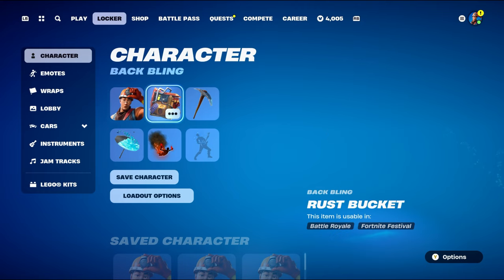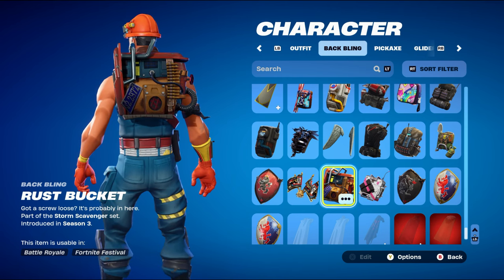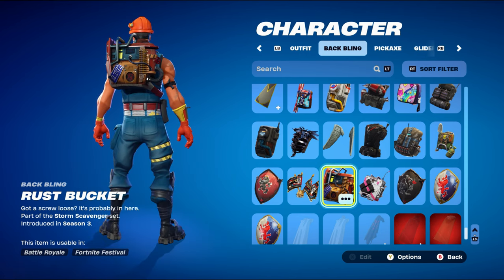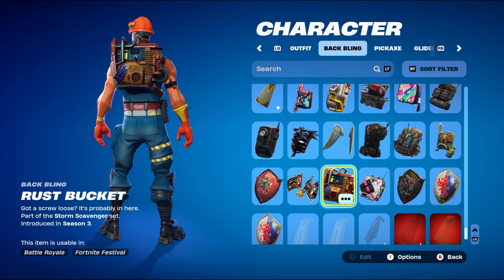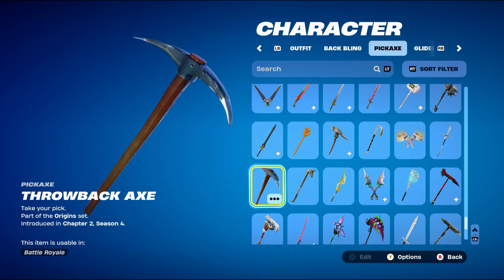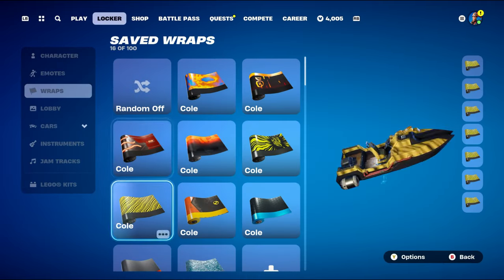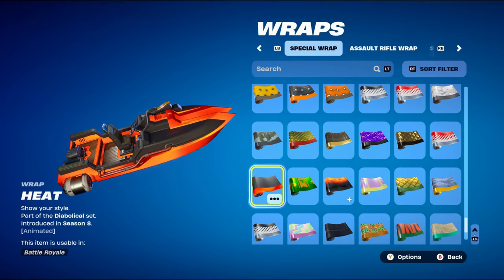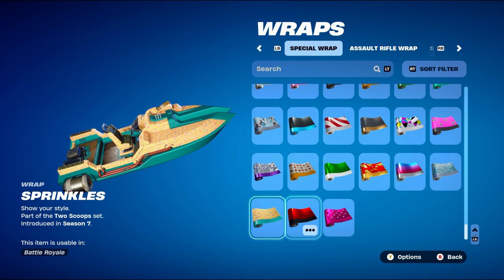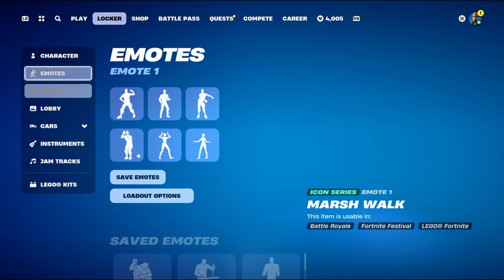For combo number nine, I went for a pretty OG combo. The back bling is Rust Bucket, part of the Storm Scavengers set introduced in Chapter 1 Season 3. We got this back in the day for free during extended server maintenance — the servers were down for like 10-plus hours longer than expected, so everyone playing at the time got it for free. The pickaxe is Throwback Axe, part of the Origin set from Chapter 2 Season 4 — basically the default pickaxe from Chapter 1, which you could claim for free for about a month in Chapter 2 Season 4. The weapon wrap is Heat, part of the Diabolical set from Chapter 1 Season 8, using the black and orange design. Fun fact: the first ever weapon wraps were introduced in Chapter 1 Season 7.